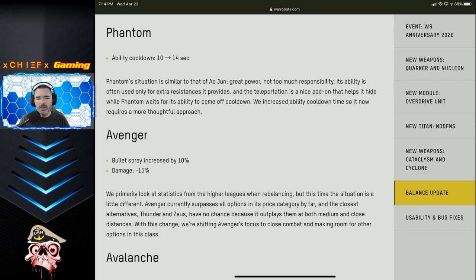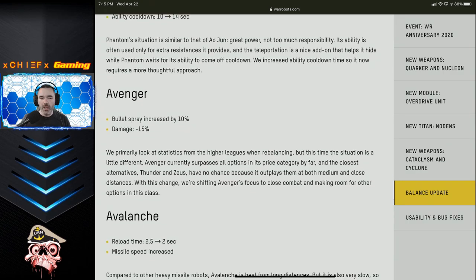Next up, the Phantom is getting a very small nerf — just a four-second increase on the ability cooldown. Not too bad overall. The Phantom is a pretty strong robot, and I don't think this is really going to hurt it too much. You might have to make some slight adjustments to your playstyle, but overall I think it's still going to be a very formidable robot.